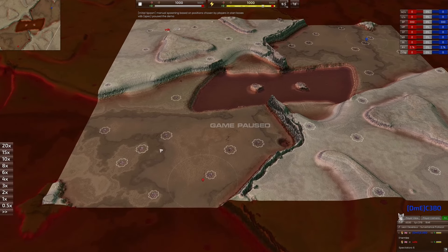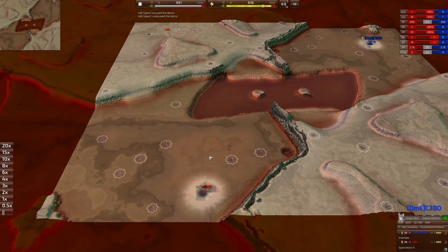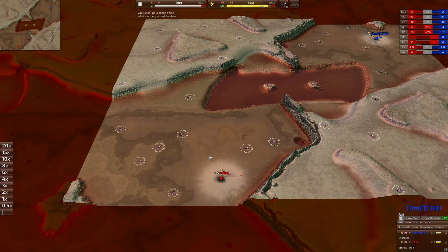I saw a match and then I thought I'm going to try something, so I asked to play in the next match. I'm wondering if you guys can help me refine this — it seems easily counterable from my perspective, but it has to be scouted, and as far as I'm aware no one's done this before.